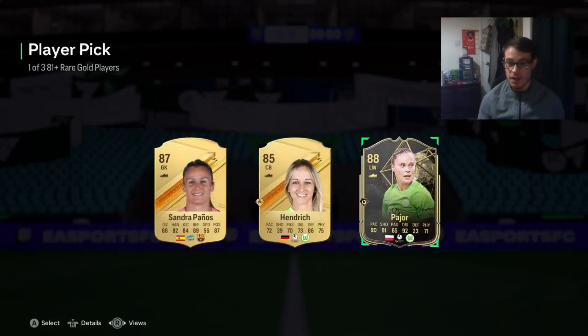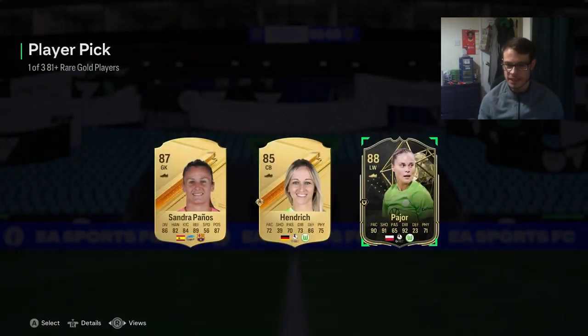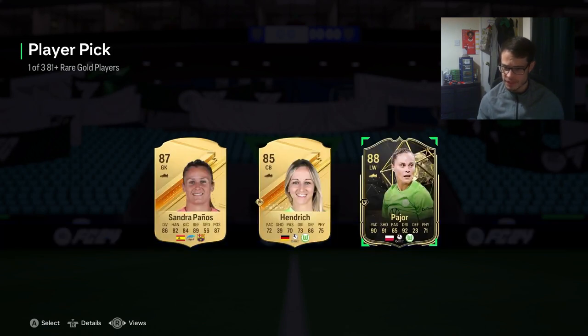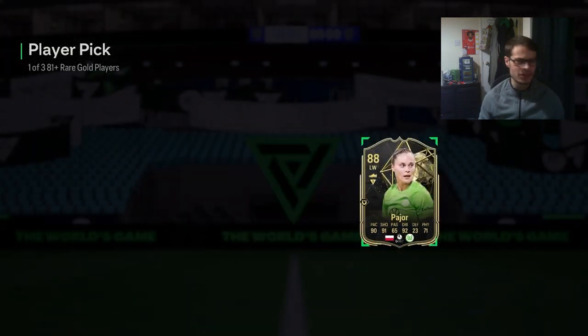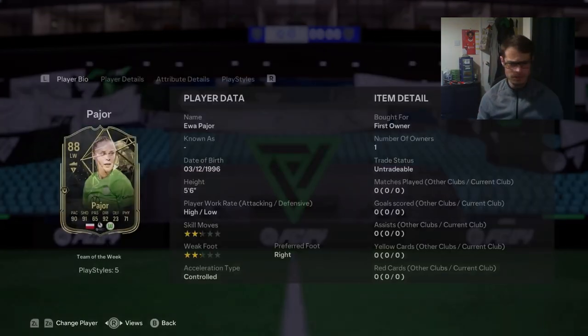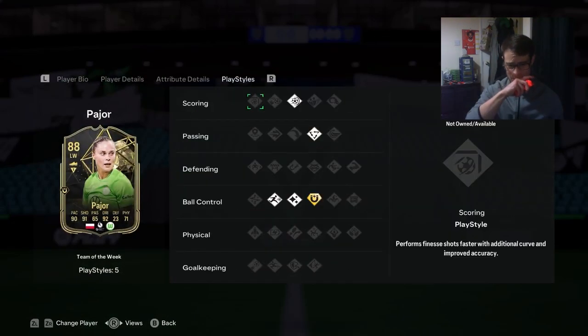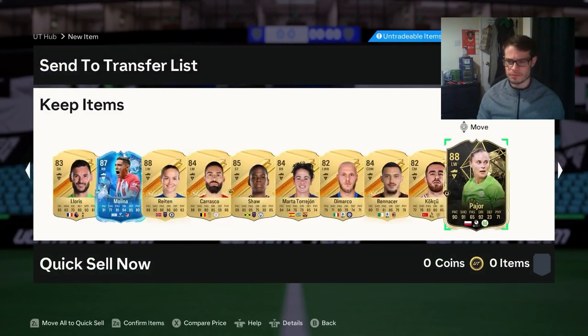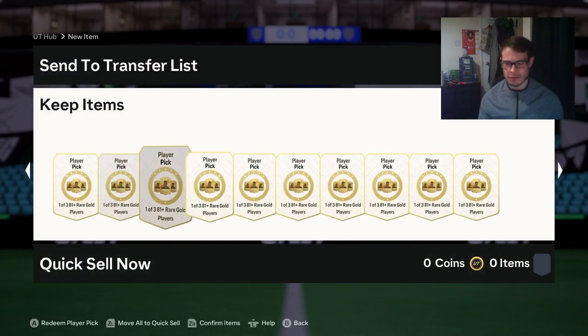We can be happy with that - can we pack another? We get an informed Peugeot, I'll be taking that. It does play striker - 90 pace, 91 shooting, 92 dribbling. Might actually have to test it out, that looks like a really good card. I like the look of that, might test it out.